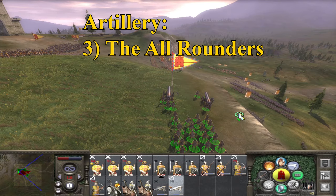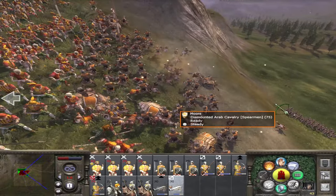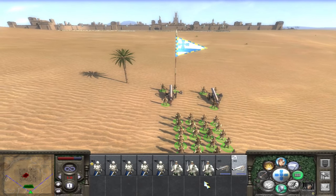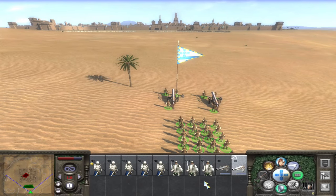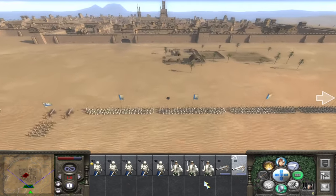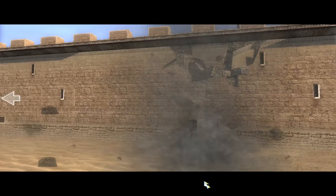Finally we come to the all-rounders, beginning with the Culverine and its formidable companion the Basilisk. Both are at home on just about any battlefield, being able to shoot down enemy troops with ease and smash walls with no problem. Carrying both standard and exploding rounds, and with better range than its competitors, the Basilisk is truly the king of artillery. Beware its glistening gaze.